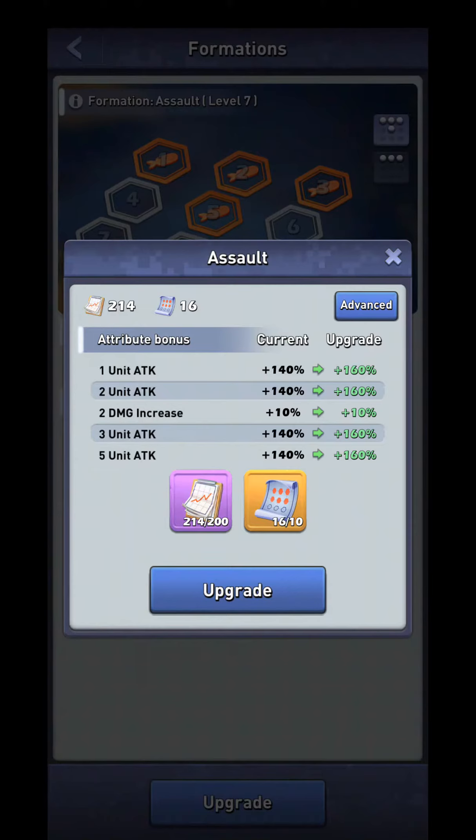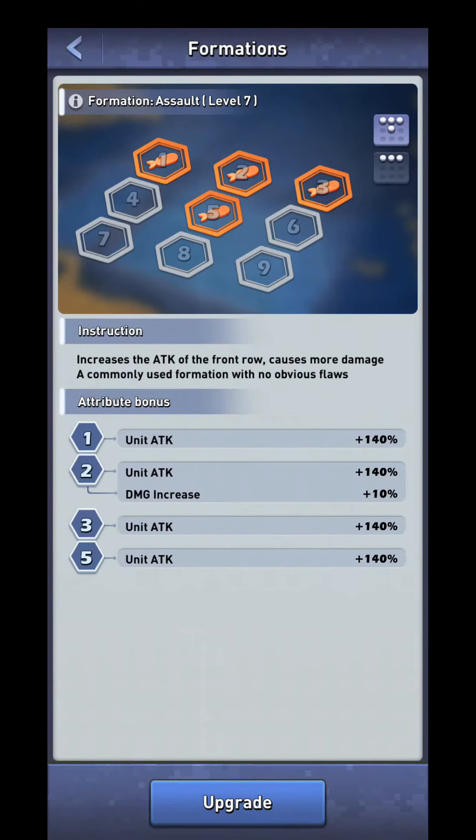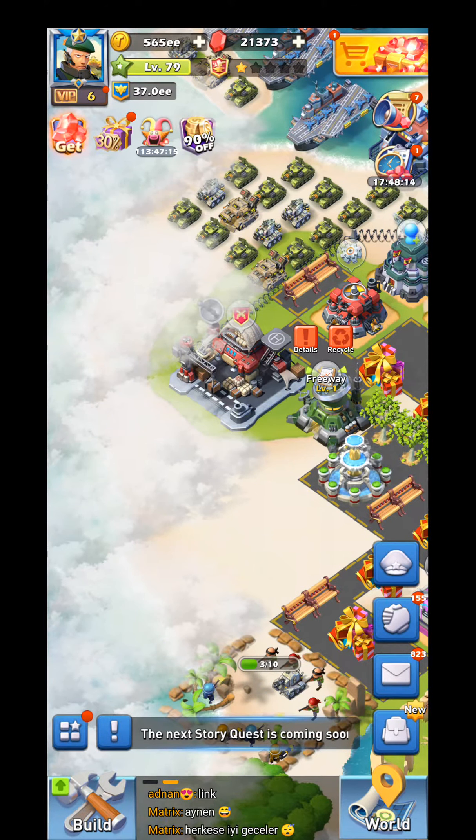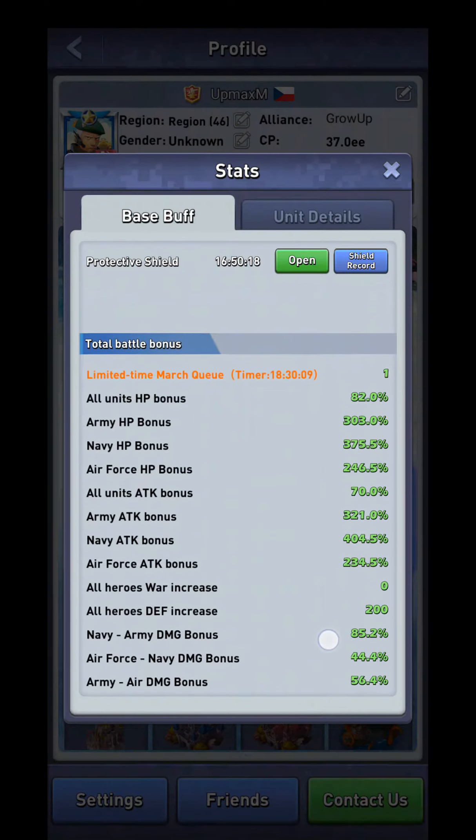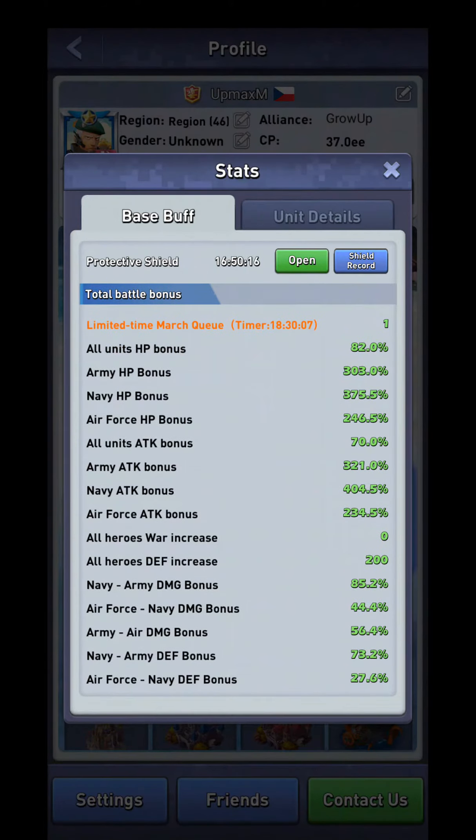That's kind of important. However, the damage increase that unit 2 has is multiplicative — at least in the way that damage increase in general is multiplicative. So it increases the damage increase modifier. At the moment, I have around 400% navy attack and around 70% total attack. We can see in a moment what it's going to do.